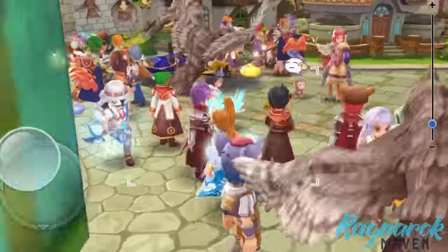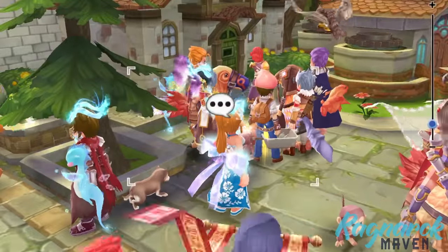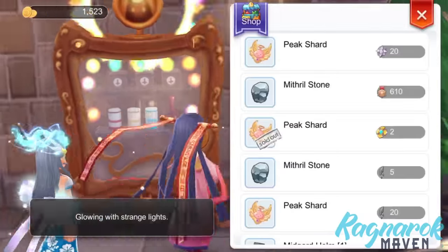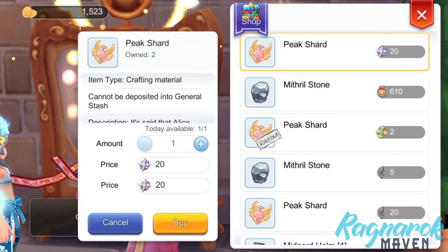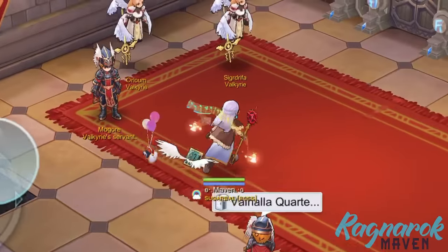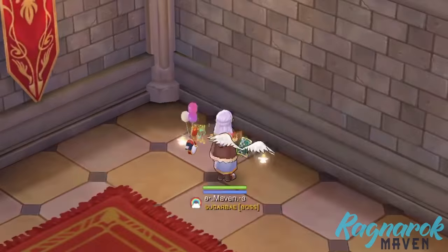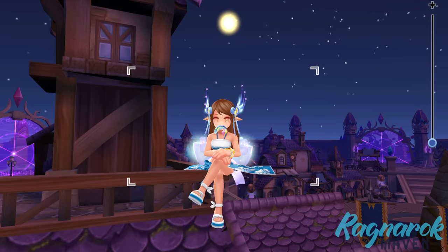This is the best-case scenario in which we accumulate the maximum number of silver medals and spend them exclusively on Peak Shards. Otherwise, we'd be extending the time needed to unlock all 70 job levels. With that said, it's an option to start saving silver medals even if you're not yet at job level 40, as it takes time to accumulate Peak Shards. Keep in mind that entering each gate of the Valhalla Ruins consumes 40 silver medals, so factor this in if you're saving silver medals for Peak Shards. Every week, strive to obtain the maximum number of silver medals so we can start saving Peak Shards and working on our job level breakthroughs.